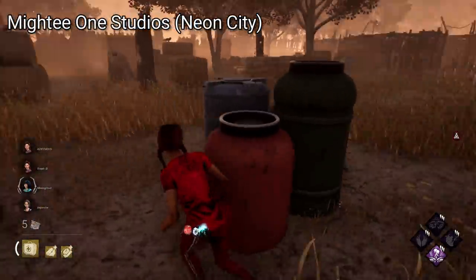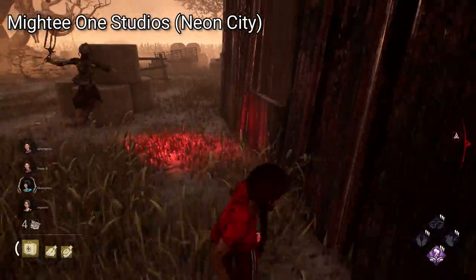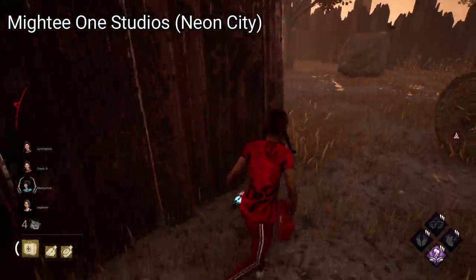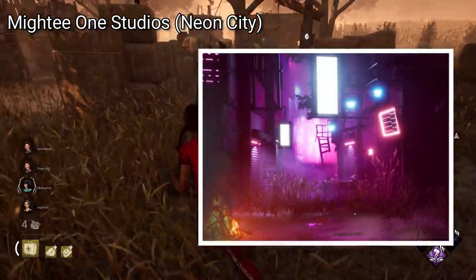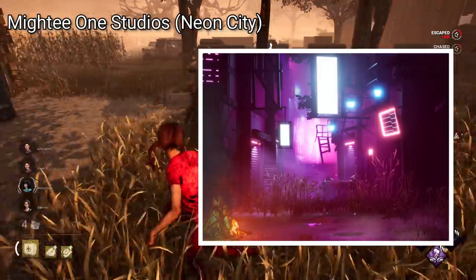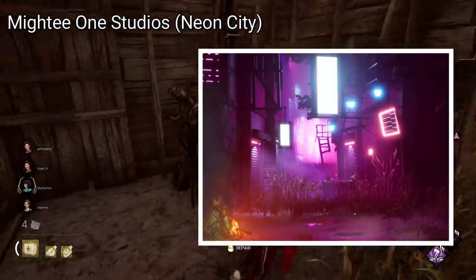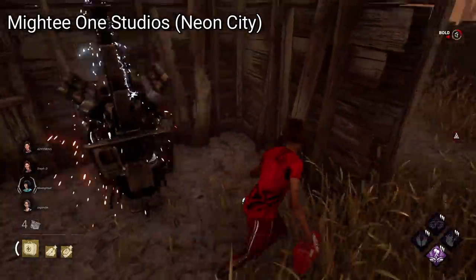A neon city is something I've been hoping to see ever since we got the Allkill chapter at the start of the year. We even got some glimpses of what this could look like in the lobby screen of that chapter. The city streets with all the neon colouring looks amazing, and it would be a nice, more modern change to many of the maps we currently have, which are set mostly during the 20th century.